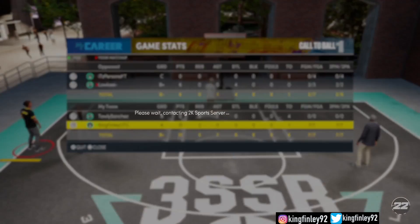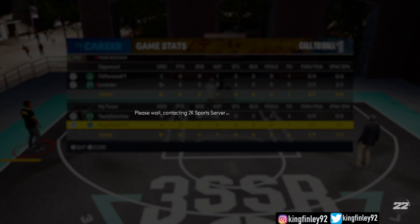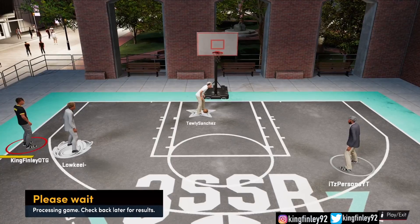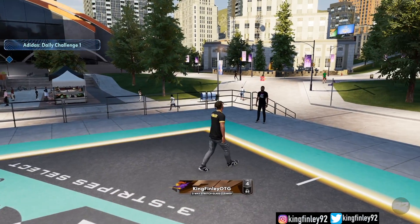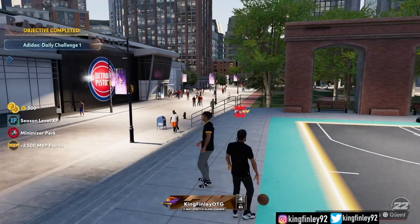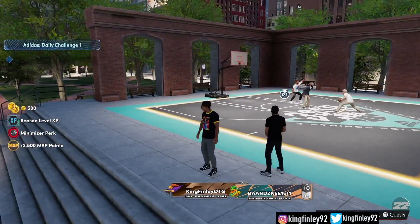That was me going 7 for 7 real quick — 21 points on my stretch. Told y'all, one of the best shooting stretches on this game. Now this right here is me unlocking the bad look. Once I hop off the court, it's a Minimizer perk right here to the left.